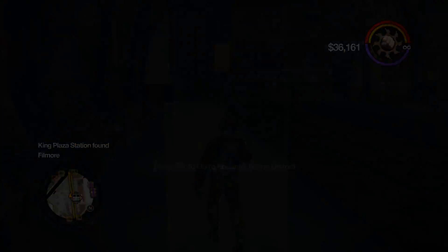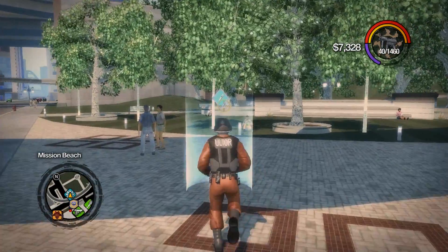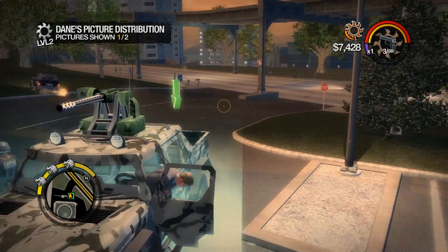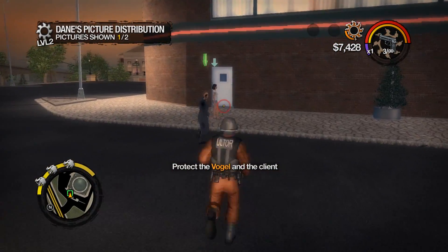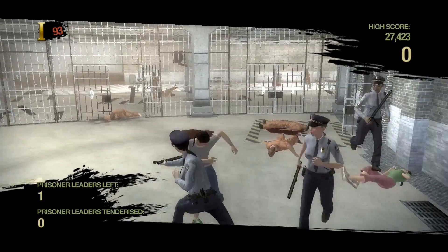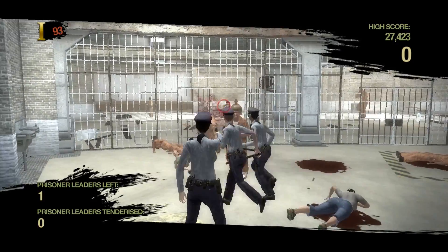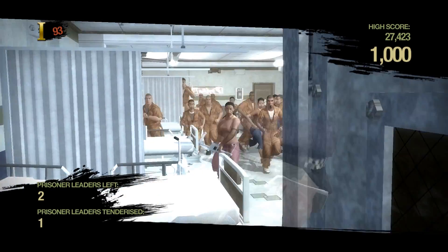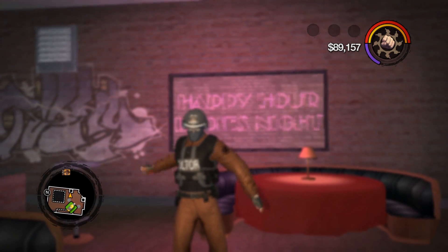Since the last time I discussed this mod, there's been quite a few new features added. Two new activities have been made: the first is called Dane Vogel Pictures, where you defend Vogel as he drives you to locations and sells pictures to clients. Accomplishing level 6 unlocks Vogel as a homie. The other activity is called Prison Uprising, where you play as a prison guard fighting off waves of prisoners — it can get pretty intense. Six new substances have been added, all with their own models and unique effects.